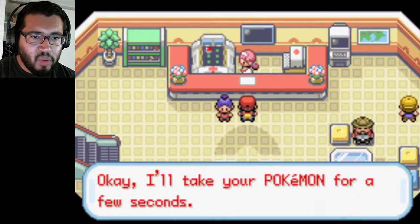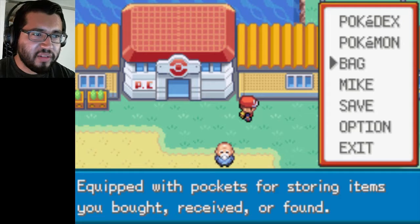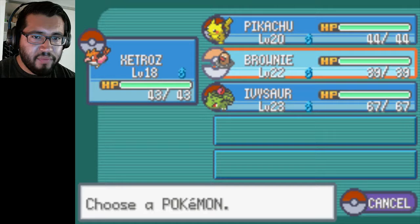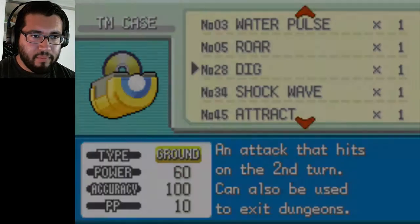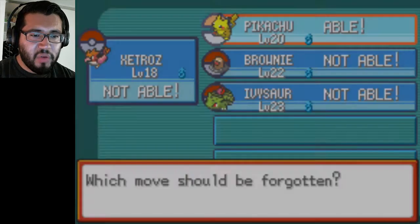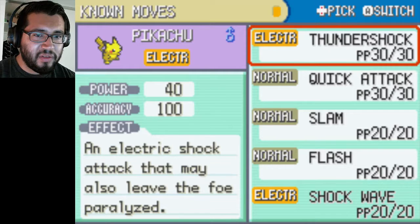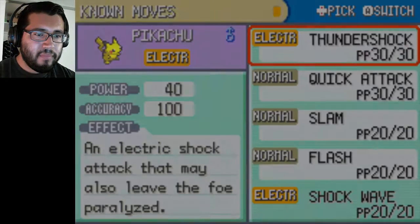Let's heal up my squad again. I don't know why I say squad — I'm like 24 years old and yet I say all this hip young lingo that youngsters are saying. Anywho, let's get Brownie back into order. So now Zatros is at 18, Pikachu at 20. Let's go teach Shockwave to Pikachu — replace it with Thunder Shock so that way Pikachu has a stronger attack. And it never misses, so that's good. It does 20 more power — because the base power is 40, this one does 20 more — so this is going to be helpful.